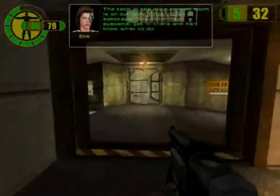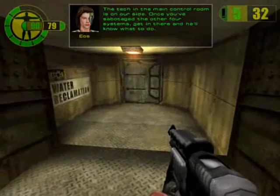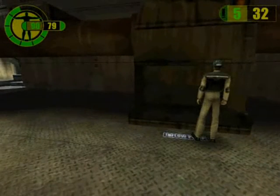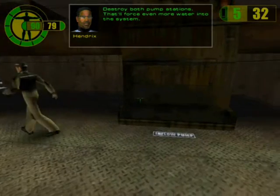The tech in the main control room is on our side. Once you've sabotaged the other four systems... Intruder, enter your thermal plant number four. Apprehend or neutralize immediately. Destroy both pump stations — that'll force even more water into the system.